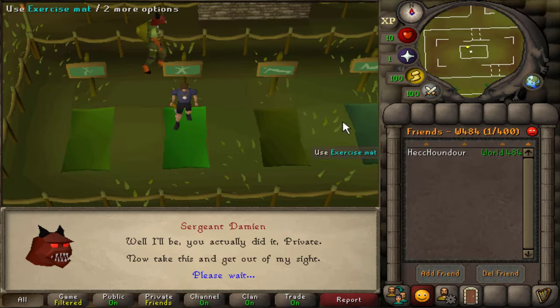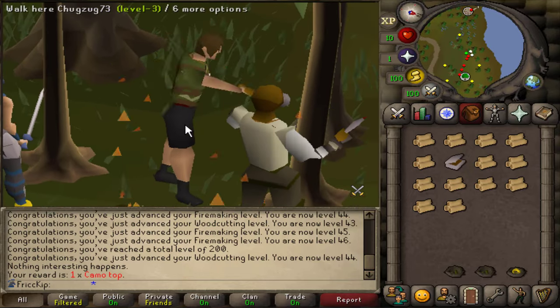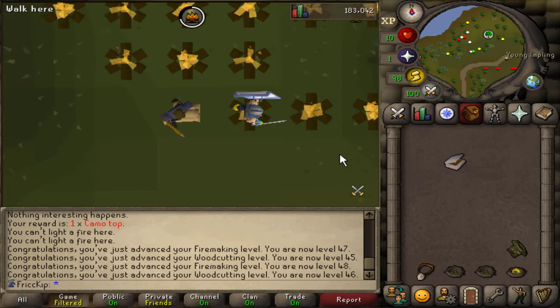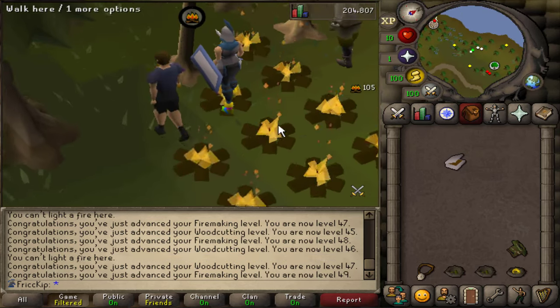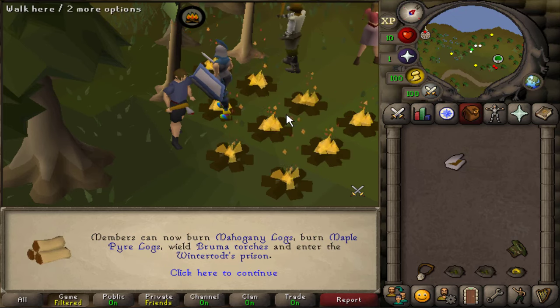Another random event — that should be our first piece of the camo outfit. There's just like a floating axe and a floating ghostspeak amulet. And finally, there is 50 fire making. We are now officially over halfway to 99.